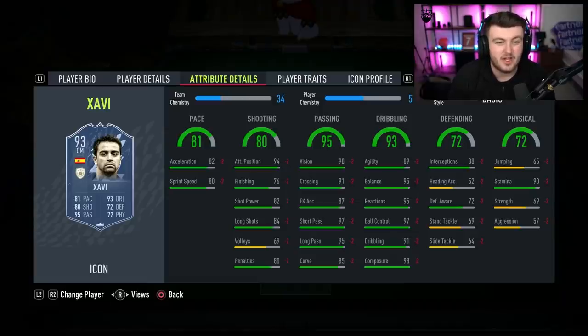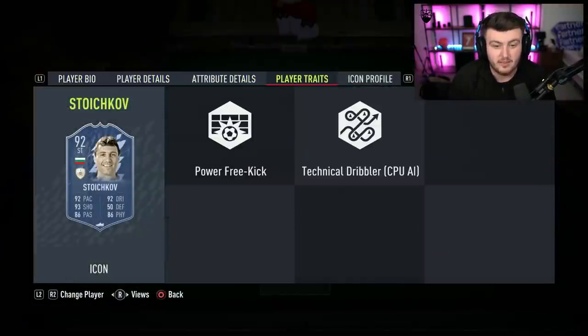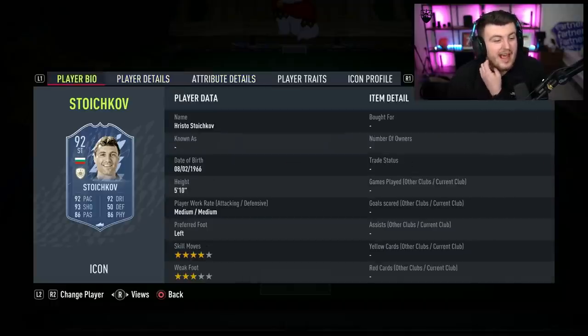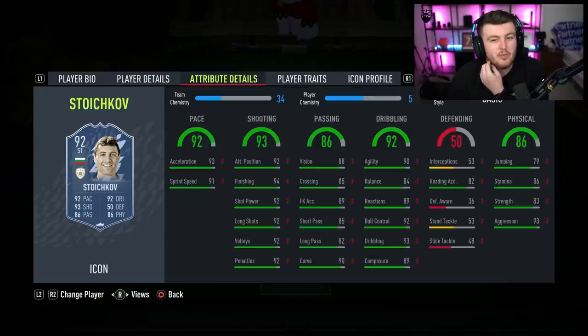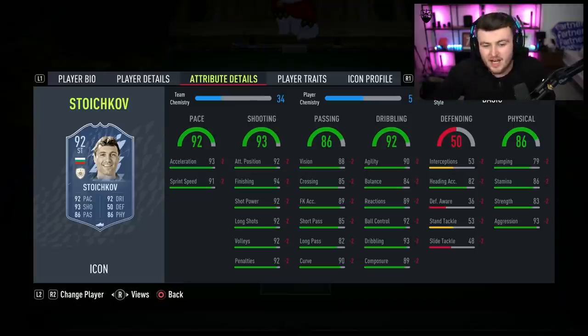Stoichkov is a phenomenal striker in this game — he's absolutely fantastic. But again, his three-star weak foot lets him down. Normal Mbappe at this stage will probably do a better job than Stoichkov and be super cheap. He's good, but he's nine tokens — he's taking up half your tokens. Maybe going for Stoichkov and the prime icon pack might not be a bad shout. If you do go for a player and the prime icon pack, this is really important: do the prime icon pack first, because you might get the same player twice. So do the prime icon pack first with your tokens — do not wait, just in case you get the same player twice.